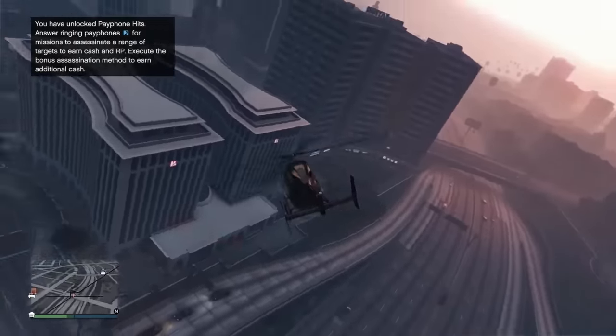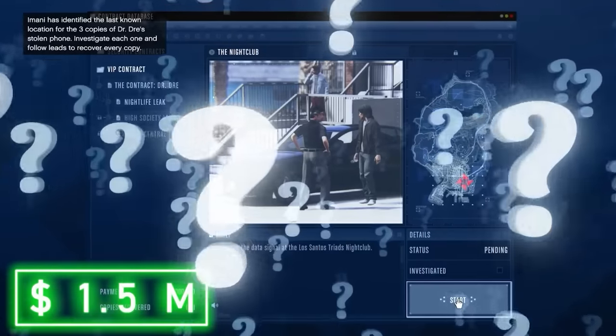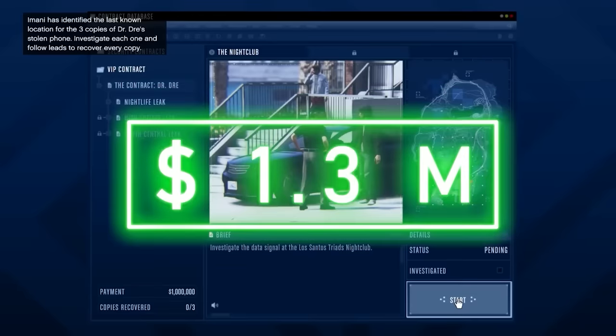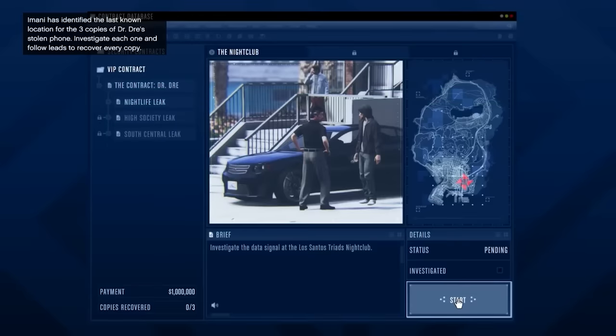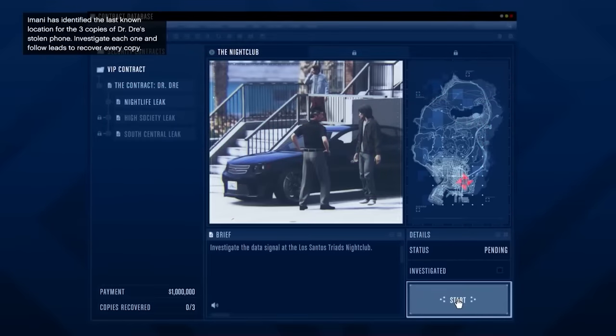You're probably wondering: if this contract only pays $1 million, how are we going to make over $1.5 million on our first run-through? Here's why: this contract is broken into three separate acts — the Nightlife Leak, High Society Leak, and the South Central Leak. Your first time through each of these leaks, you get an additional $100,000, so that's $1.3 million. You also get another $100,000 for completing the second-to-last mission for the first time, bringing you to $1.4 million. And then the first time you complete the entire contract, you get $250,000, bringing your total to $1.65 million — and that's not including money from security contracts and payphone hits while waiting for Franklin.